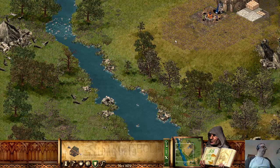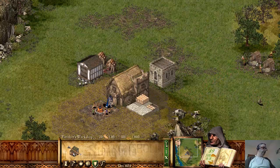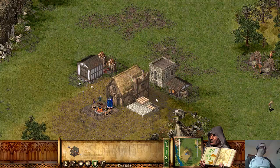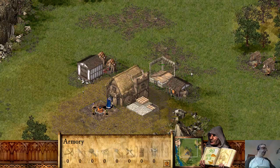They may of course just come running across at any time anyway. We're starting to get goods now, so I've got enough for a Fletcher's workshop, which I'll put here. The Fletcher makes two or three trips to get wood, then carries the result over to the armory here. As you can see, there's nothing in there yet.